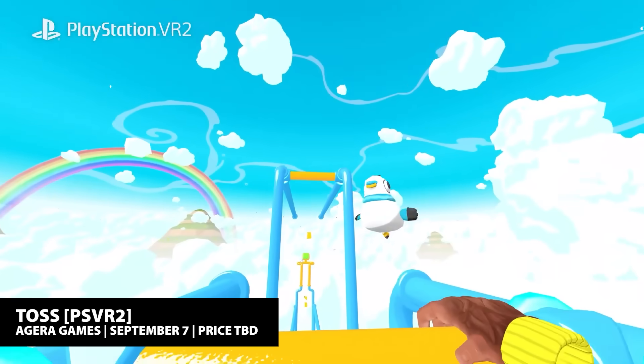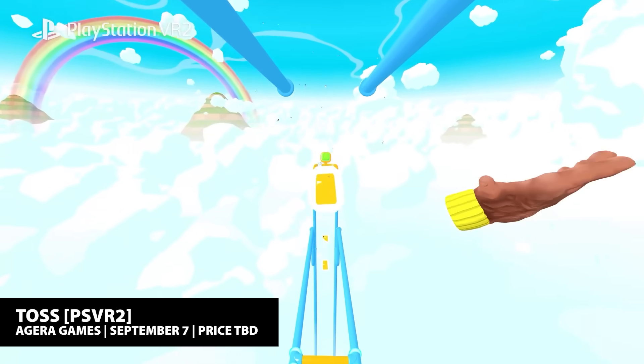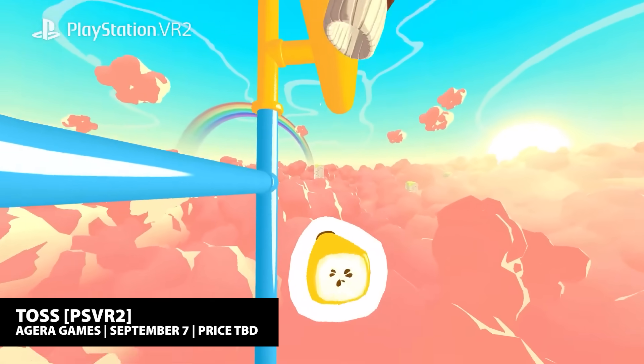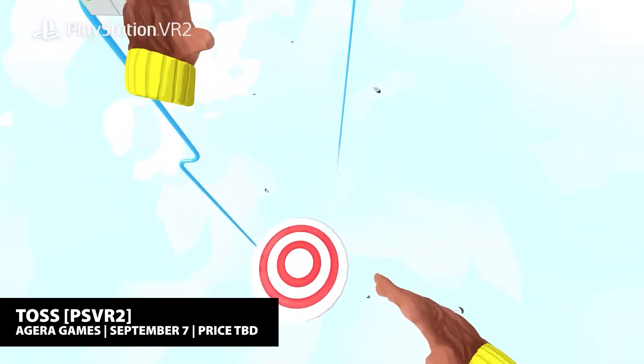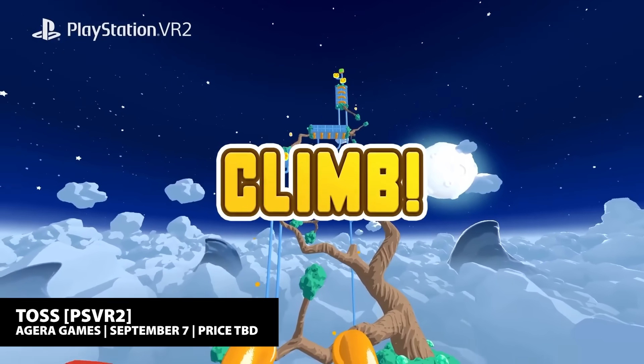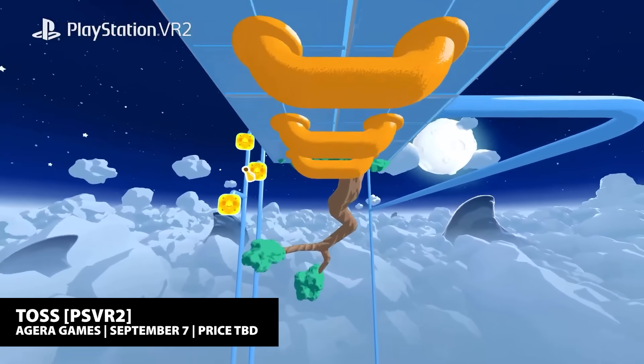Swing and toss yourself freely around spacey jungle gym playgrounds as an acrobatic monkey in this bananas VR platformer. You've crash landed on a cloud planet and you'll need to collect parts to repair your ship as you launch yourself around more than 75 playground levels in nine vibrant cloudscape biomes. Rank up to become a Toss Master, race against the clock, or compete against your friend's leaderboard ghosts.